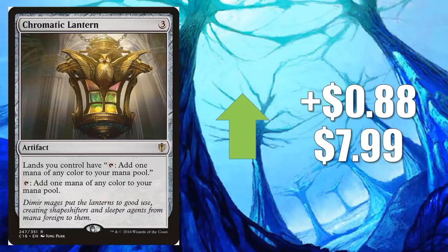Number 5, Chromatic Lantern, up $0.88 to $7.99. This is the one from Commander 2016. A lot of people were speculating maybe we'll see Chromatic Black make a comeback — maybe that would be the basis for a Super Friends deck, perhaps in Standard. That didn't happen week one. We'll have to see if it happens later down the road, but even if it never happens, this is always a great Commander card, so this one ticks up a little this week.